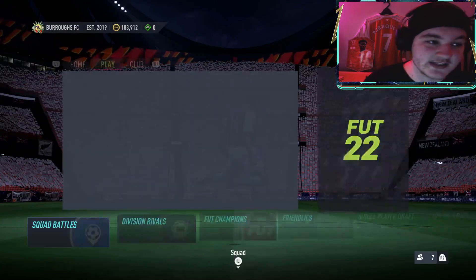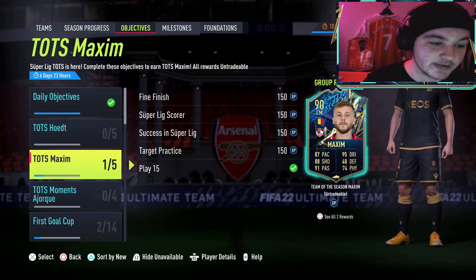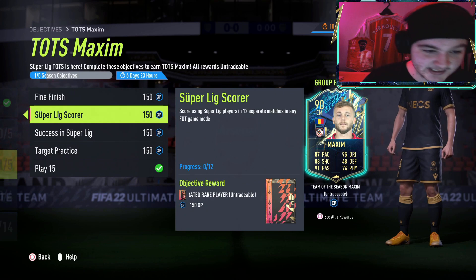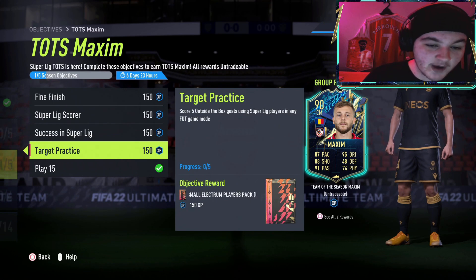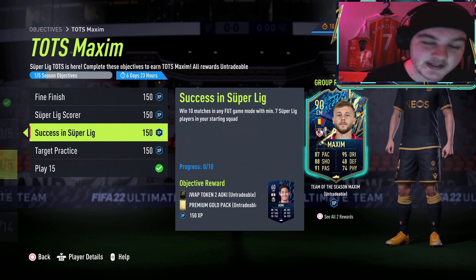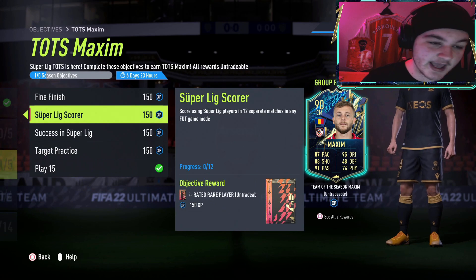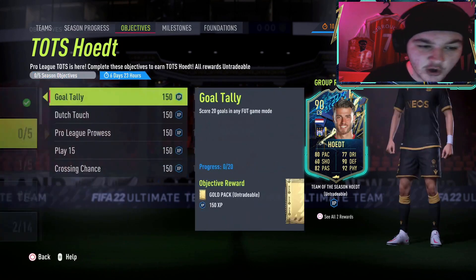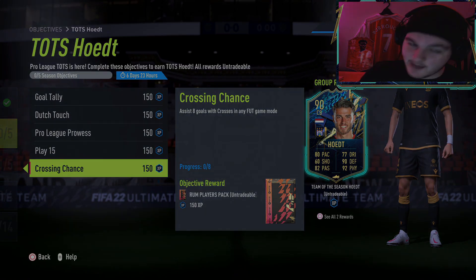Now I said I'd recap the Team of the Season Maxime objective. It is genuinely the exact same thing except with a different squad. This time you want to score using Super Lig players — that's the Turkish league — score finesse goals in any game mode, score five outside-the-box goals which you can do against a mate, and win 10 matches with at least seven Turkish league players. Just build a full Turkish league team and get a friend or relative to back out of 12 games, let you score, and go from there. Hopefully this helped you out — get your PlayStation and Xbox gamertags in the comments below, and happy grinding!